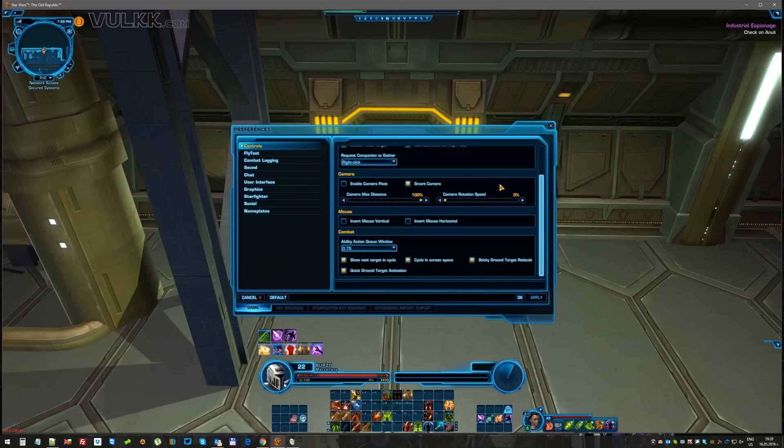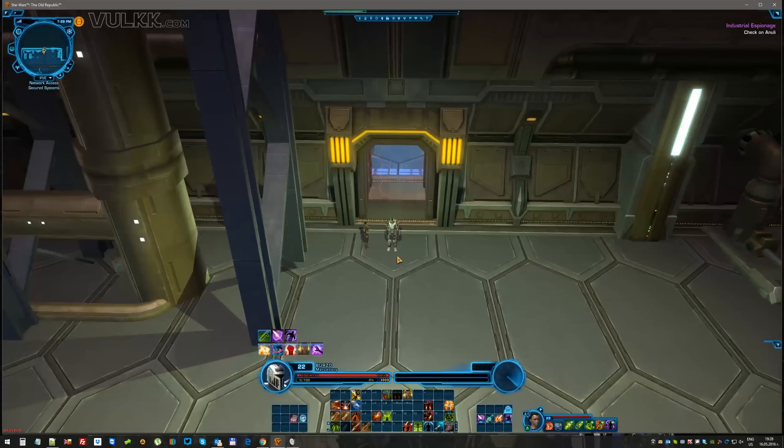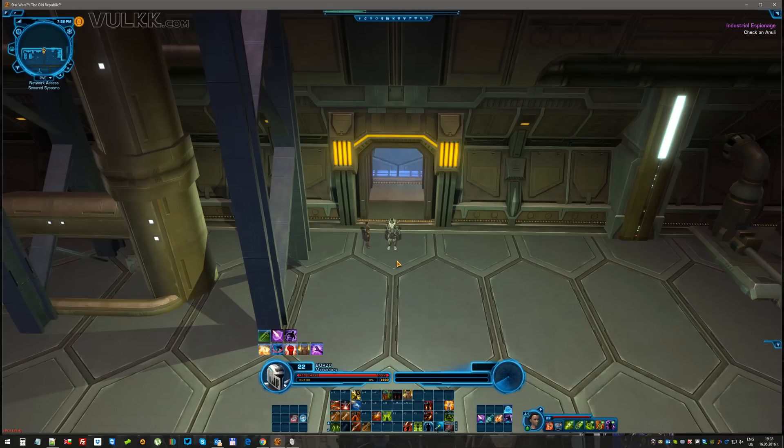That value is going to change the maximum distance you're allowed to zoom out. The default 25 looks something like this. Currently I'm using 28, which is a little bit more. It's extremely useful — not just for PvP, though obviously it's most useful for PvP — but also in some PvE environments, such as the Master and Blaster fort boss encounter in the Ravagers operation, where it's extremely useful to see a bigger portion of the area around yourself.